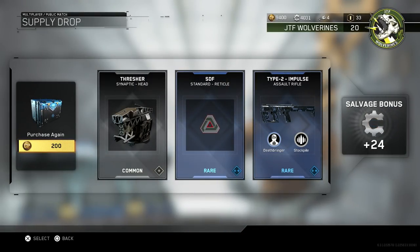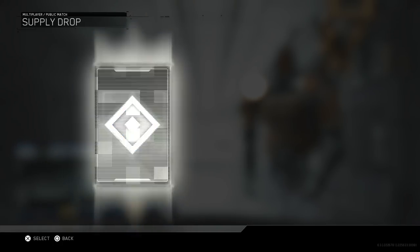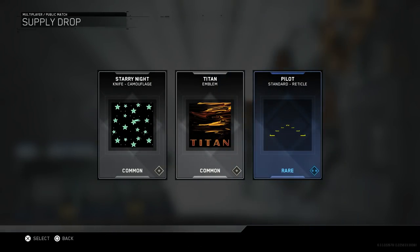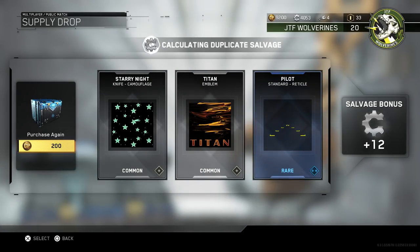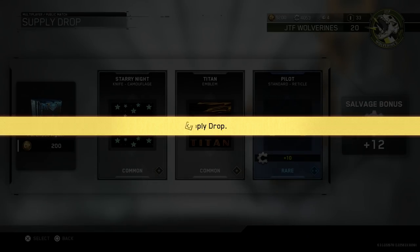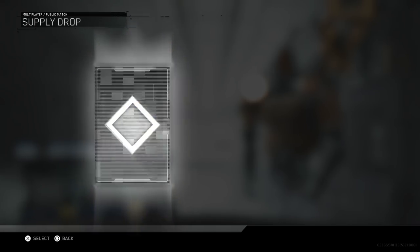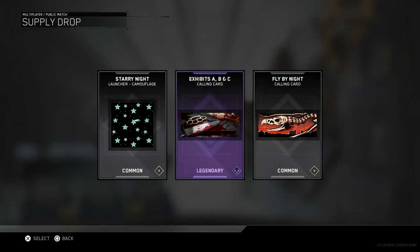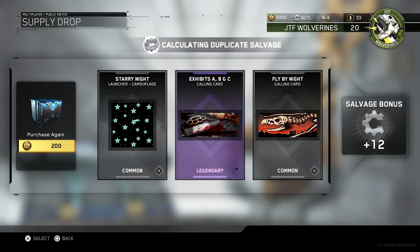Type 2 Impulse — do I not have that one yet? That's great. It's not all about the legendaries and epics — you want to get the rares so that you can craft whichever ones you don't have. I would love getting a bunch of rare guns I don't already have just so I don't have to spend 200 salvage down the line to craft the legendary and exotic variants that I want.